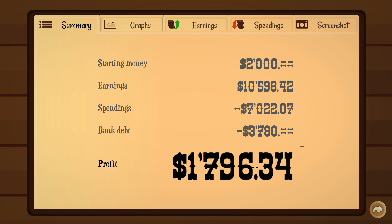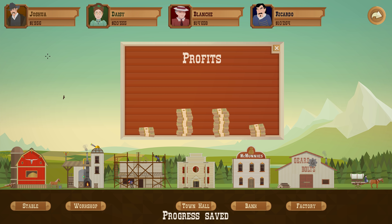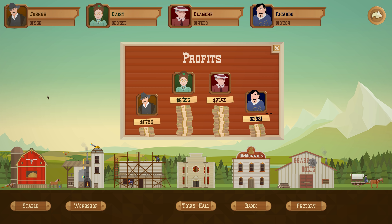How'd we do? Profit: $1,700. That's pretty terrible I think. We got our ass kicked. And we're almost bankrupt.